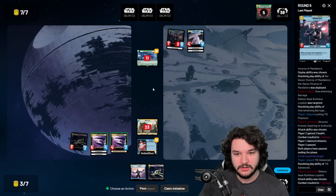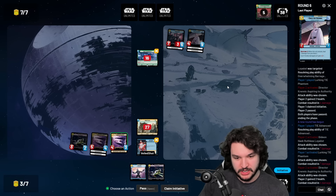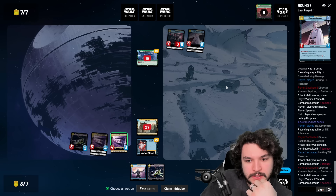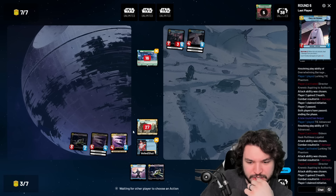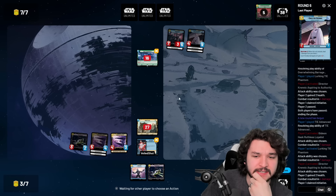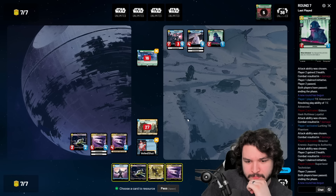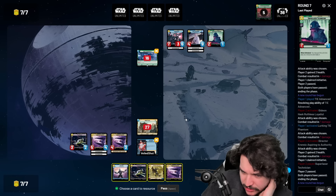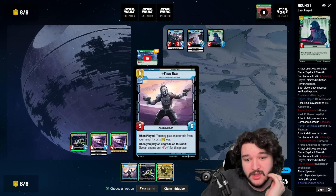Flipping Gar Saxon - they could have another Overwhelming Barrage, and if so they have to use it on Gideon to kill Gar Saxon. Then we can get down Lurking Tie Phantom and Covert Strength it up. Claiming initiative here. Tie Advanced is a really nice draw! Tie Advanced pumping up Lurking Tie Phantom - this now attacks for seven. We need to draw something to push lethal - can get up to seven so it's not quite enough. They just had too much damage. Snapshot Reflexes - what does that do for us? We attack in for eight - so close! GG.